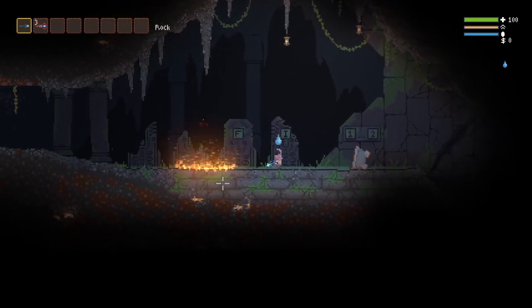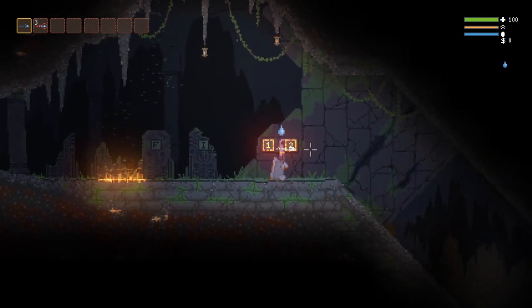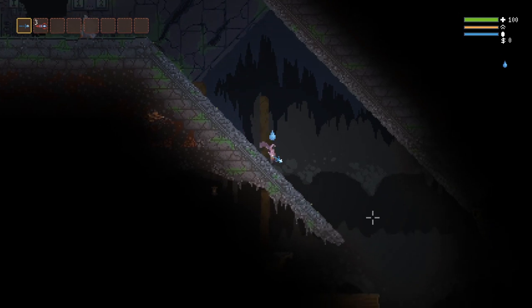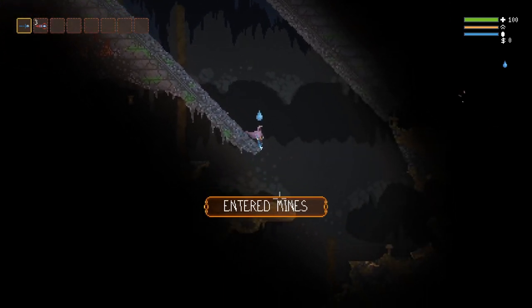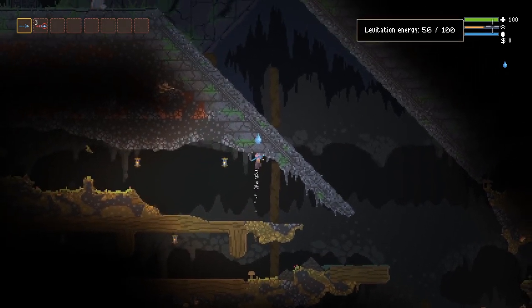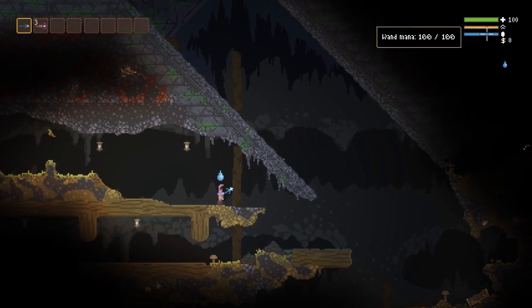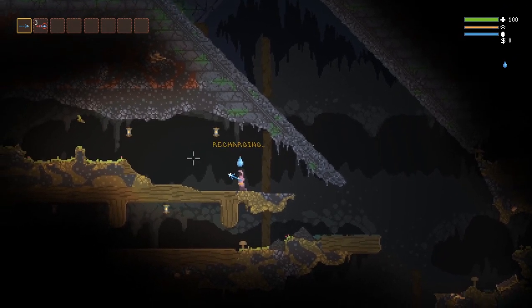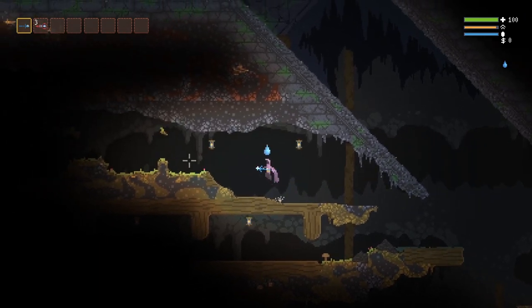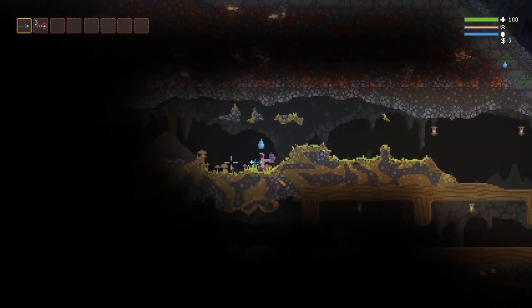You can shoot stuff down — I've been having fun shooting lanterns down and setting stuff on fire. This starting area, I think, is the same every time. Then you get into the mines. You can hover a bit, but you've got fuel — when it runs out you fall down. There's health, and the ammo: one recharges, but the other only has three charges and I think it throws a bomb.